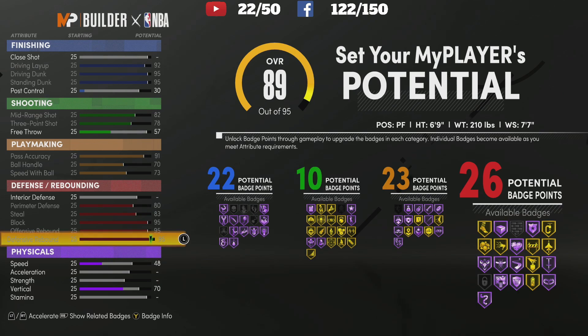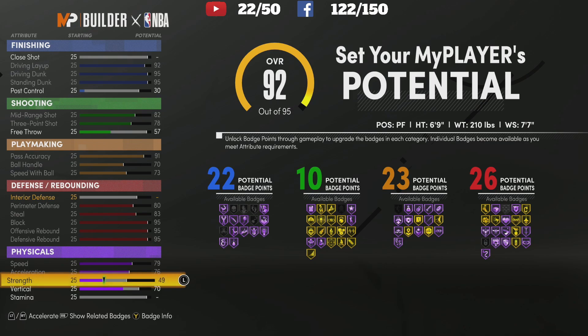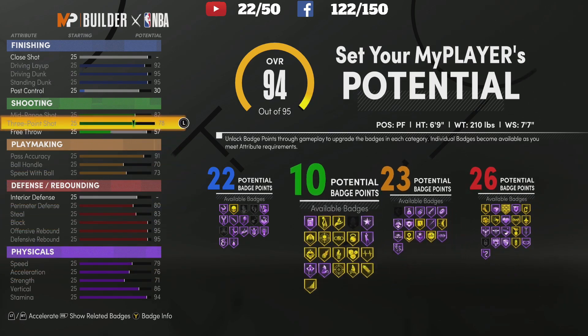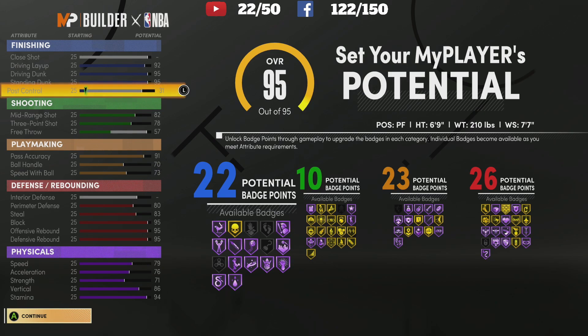So we're rocking with 81 total badges for your center build. For speed I'm going to go ahead and max it, acceleration we're going to max it out, strength we'll max it. Skipping vertical for a second — max this out — and now we've got an 86 vertical. Now we can just kind of turn it around; we're not gaining any badges anywhere so it's just where you want to throw it. Post control, free throw, interior — doesn't matter. But 22, 10, 23, and 26 badges — that's a great layout.